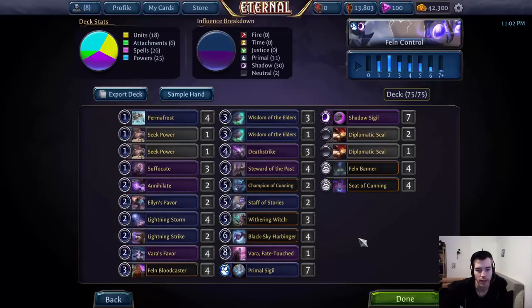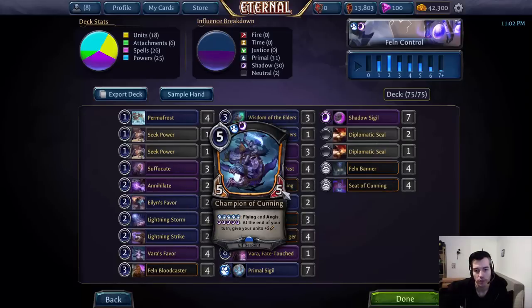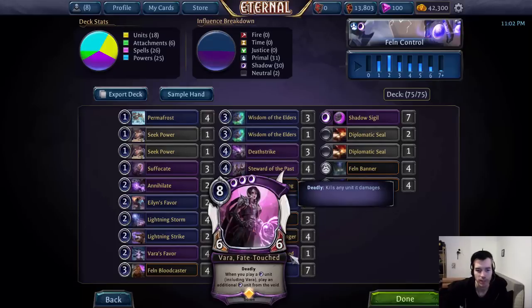Next we have the units: 4 Felm Bloodcaster, 4 Steward of the Past, 2 Champion of Cunning, 3 Wittering Witch, 4 Black Sky Harbinger, and 1 Vara Fate-Touched.